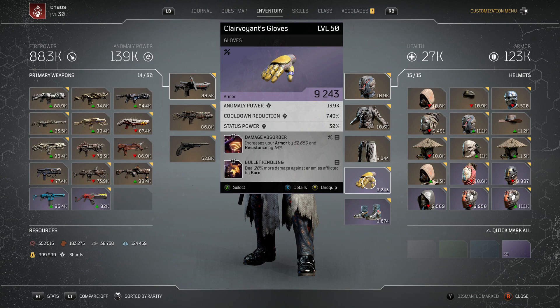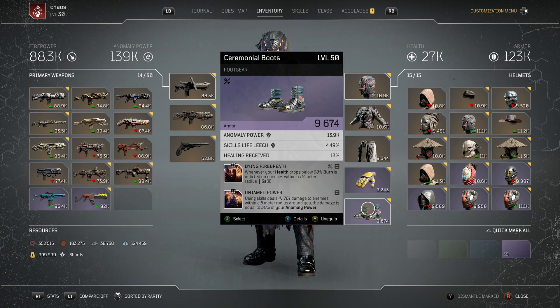Next up, the Gloves with anomaly power, cooldown reduction, and status power — absolutely perfect. I've put on Damage Absorber: increases your armor by 52,659 and resistance by 10%. Hands down one of my favorite mods — just guaranteed protection. 10% resistance might not sound like much, but it really helps, and it gives mitigation with the armor as well. Down the bottom, Bullet Kindling: deals 20% more damage against enemies afflicted by burn. We're a Pyromancer — they're on fire — 20% more damage, easy.